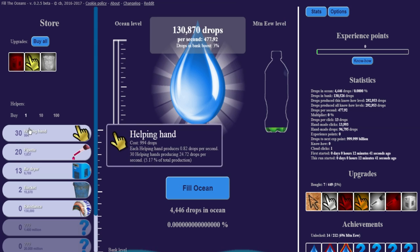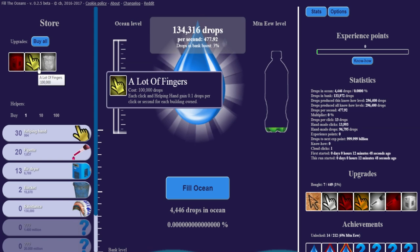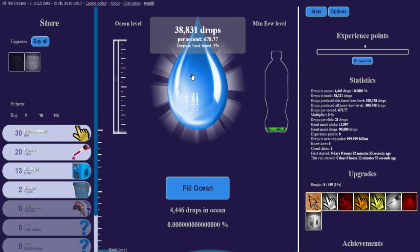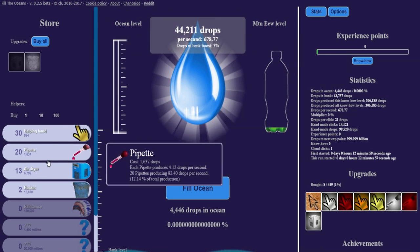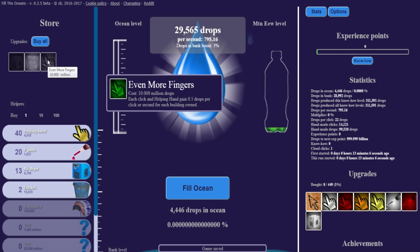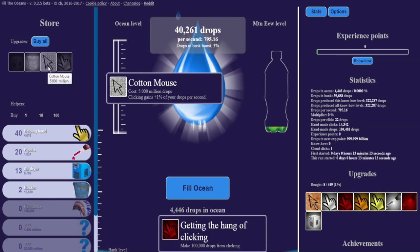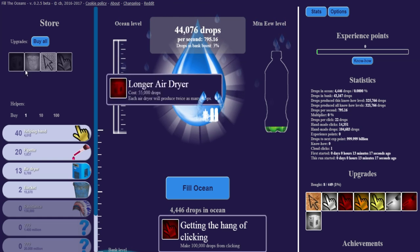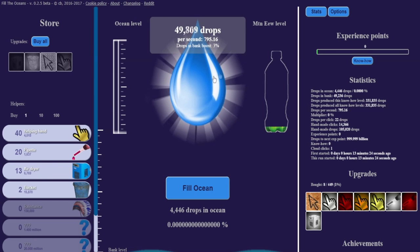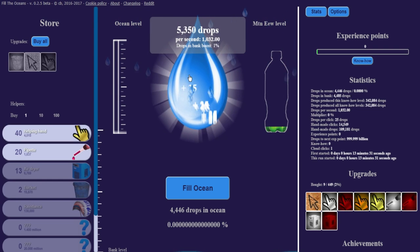Each click and helping hand gains 0.1 drop per click or second for each building owned. I don't know if it says how many buildings we own — you kind of have to just look. But there's around 65 buildings. We're going to get 0.1 times 65, which will add a very big boost to our helping hands. As you can see they're up, and our clicks now do 21. So buying these cheaper guys is useful. But 10 million? That's insane. To be able to double the dryers would be way more effective than that.